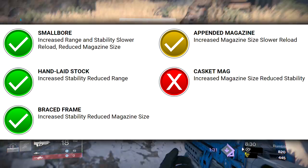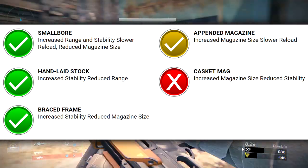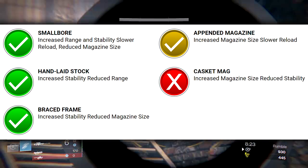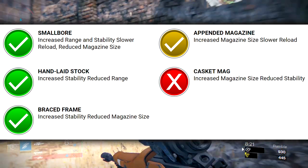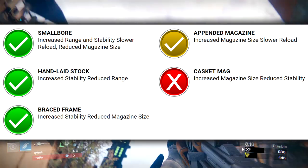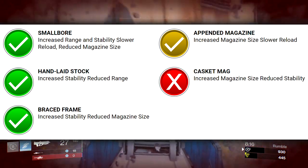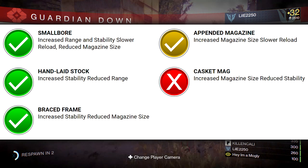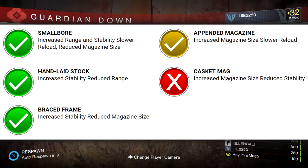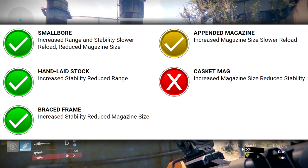We have Small Bore — Increased Range and Stability, Slower Reload, Reduced Magazine Size. Your range and stability go up, the magazine drops to 27, but that's still more than the starting magazine of the Messenger and Spare Change. The slower reload can be combated by Reload Gauntlets and perks like Outlaw and Feeding Frenzy. Handlaid Stock — Increased Stability, Reduced Range — is what I have on mine, and it maxes out stability at 100%, but decreases range pretty significantly.